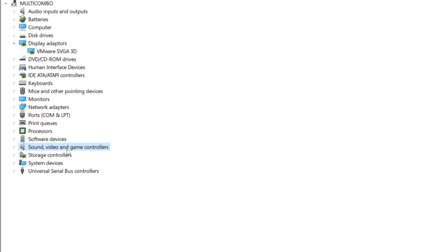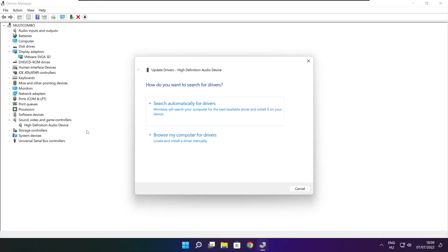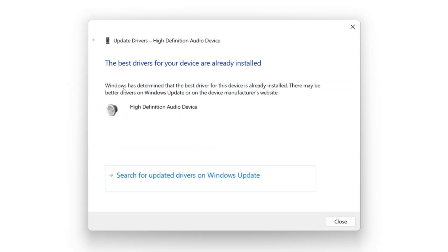Click Sound, Video, and Game Controllers. Select your audio device. Right-click and update driver. Search automatically for drivers. Wait for installation to complete and click Close.